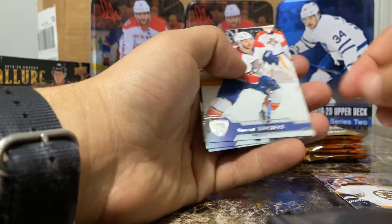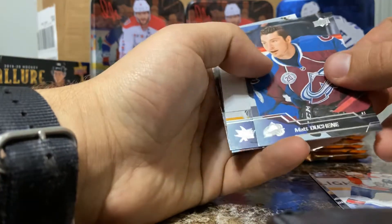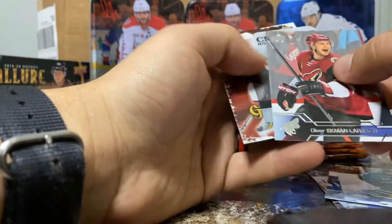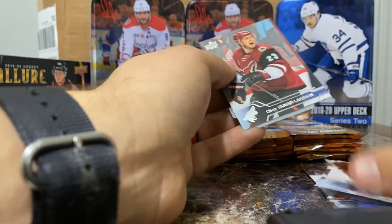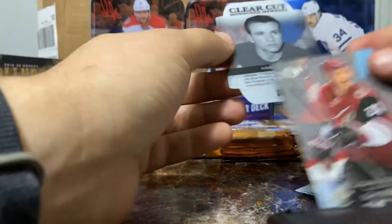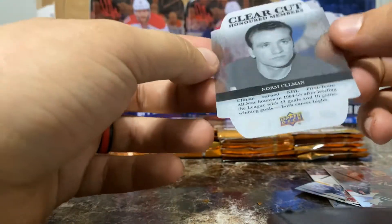Good defenseman. Vinny Trocek — love me some Vinny Trocek. Matt Duchesne — bad news with the Avs. Joel Ward, OEL, Goalie Nightmares, Mark Stone. And what is this? Clear Cut Honored Members — that's going to be numbered to 100. Norm Ullman, 45 out of 100. Holy cow, look at that — that is awesome.